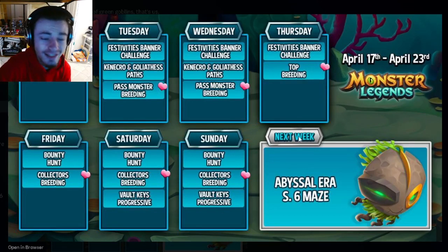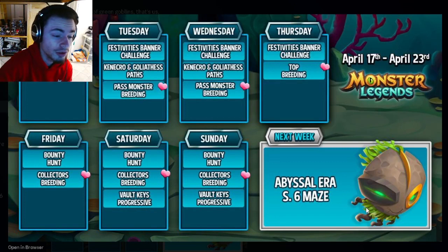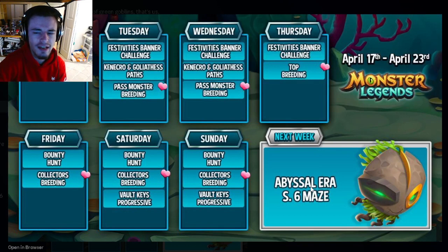The first leak is the main event for next week — we're going to get a monster out of a Maze Island. This monster looks really cool; I like the design quite a bit, but this is just the baby design, so we'll probably get the adult design very soon. The adult is the one that really matters since that's the one you'll be using the most, but the baby design does look cool, which is a good sign for the adult design.